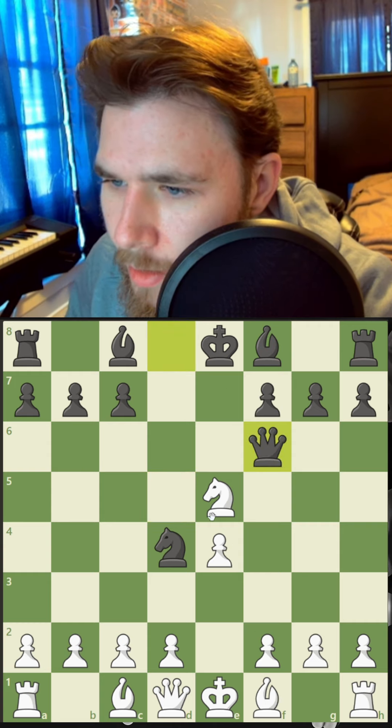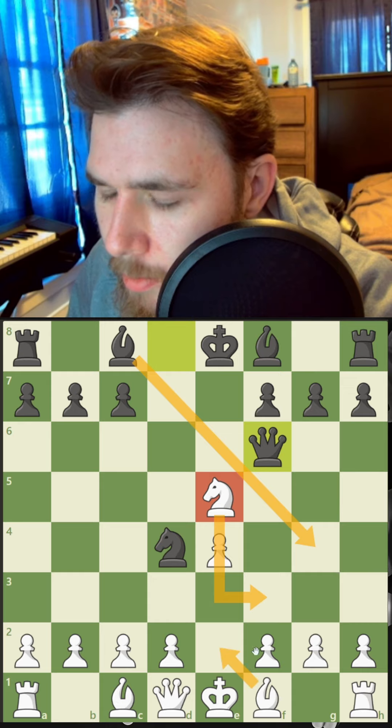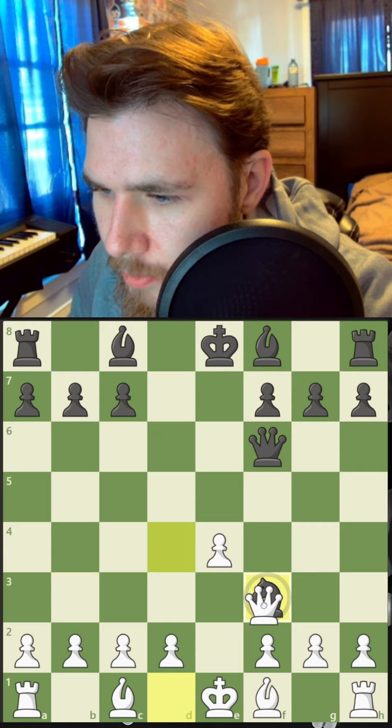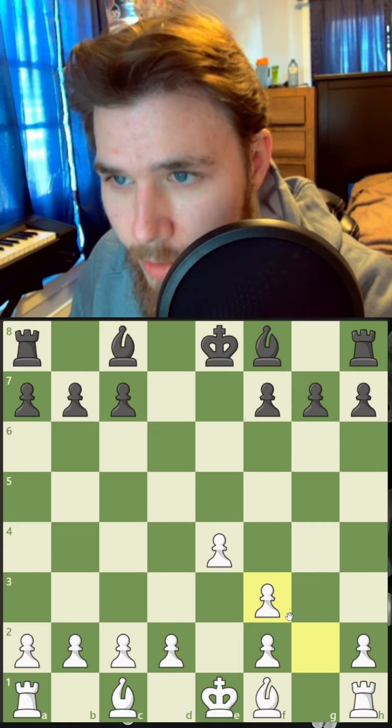Let's go ahead and do that. They come out and they're attacking the knight, so we need to do something with the knight. Here or here — we might be able to do this. If they trade, we'll try and trade everything off. We're just up material now, so they shouldn't have traded.